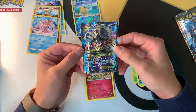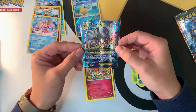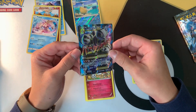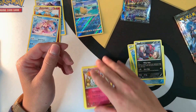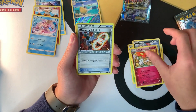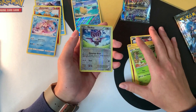Mega Mewtwo EX — that's such a pretty card. Let me know in the comments below what you guys think: do you think this artwork was better than the current Sun and Moon artwork for the rares? I really think so. Rest of the pack: Floette, Rattata, Spirit Link, Float Stone, Chespin, and Noibat. At least we got a reverse holo on that one!